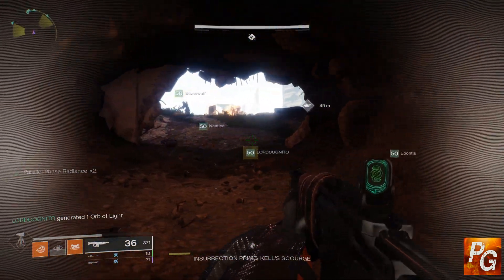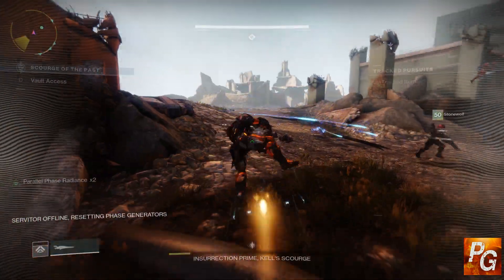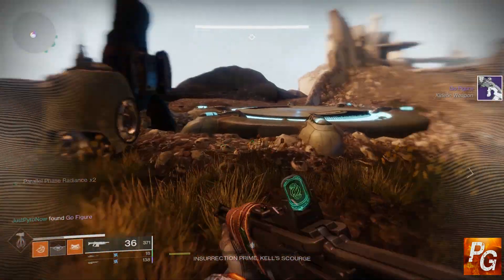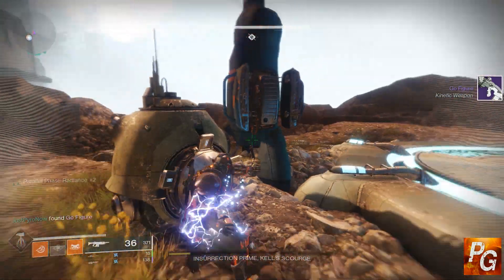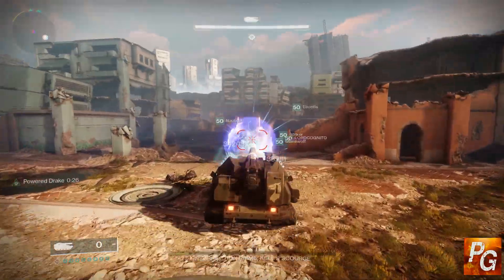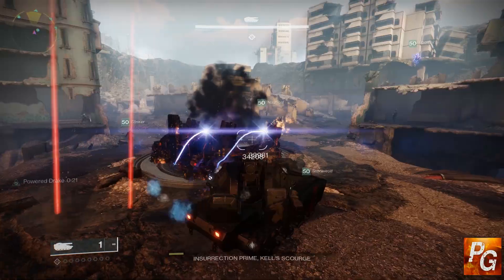Just to clarify: I can 100% verify that Jotunn and Le Monarch will drop from their respective forges even if you do not have a powerful frame. I've actually seen it with my own eyes and it is 100% true. Your chances of them dropping without a powerful frame in your inventory are just very, very low.